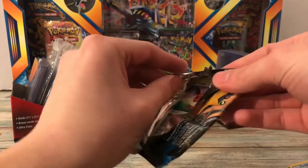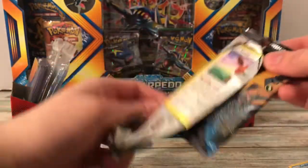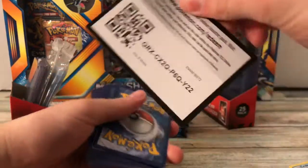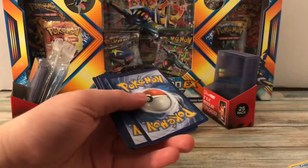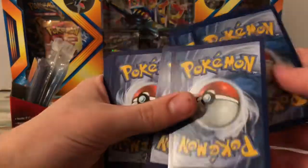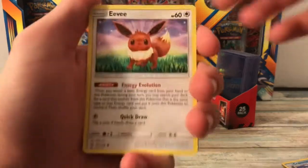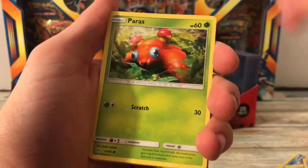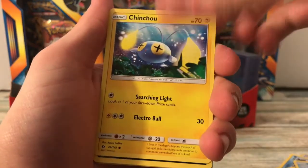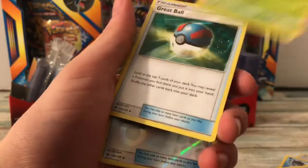Third pack — Decidueye. I think that was already opened. So let me know if these codes work — I suppose I should probably check the codes, so I might check one or two of these. Because these could definitely be repackaged. They could all be awful garbage, and that would be really sad — just a big waste of money on my part. So let's just hope they're not. But that one, I don't even think was sealed.